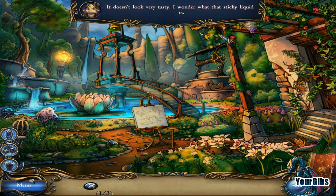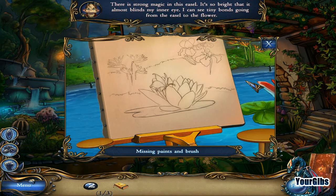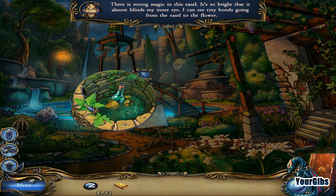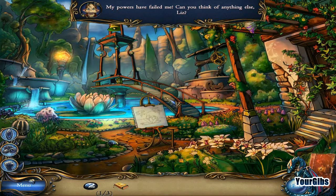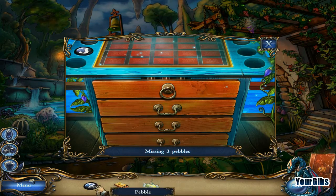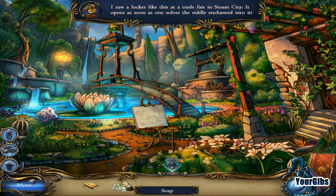It doesn't look very tasty. I wonder what that sticky liquid is — eww. Matches! Looks like we got some art here. There's a strong magic in this easel — it's so bright and almost blinds my inner eye. I can see tiny bonds going from the easel to the flower. I got a bottle here. My powers have failed me — can you think of anything else, Liz? How about not having your powers fail you? Okay, there's number two. These drawers don't open, but I have soap now so I can get that ring — but I don't know why I need it though. Oh, there's number one.